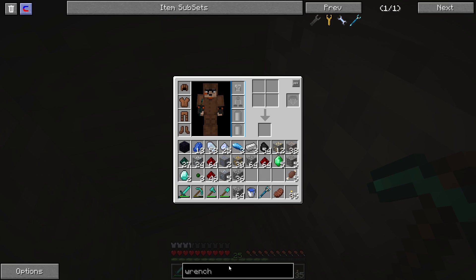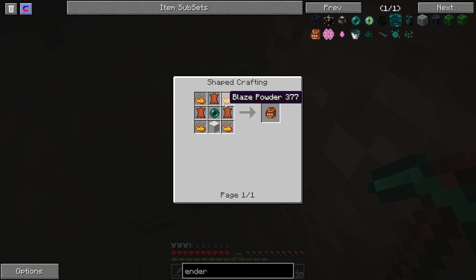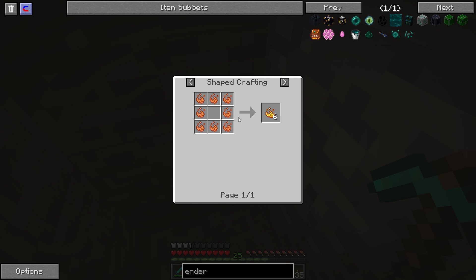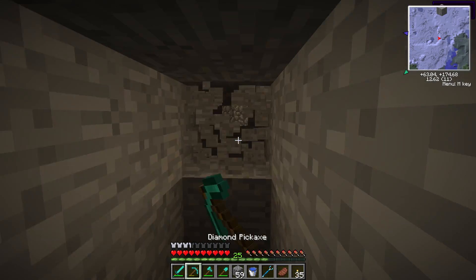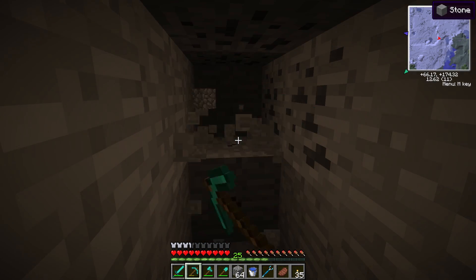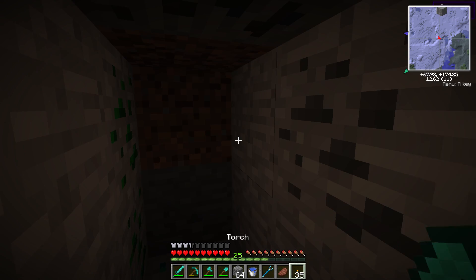I'm assuming the ender pouch is in this mod pack — I should probably check that. And I do believe we need blazes for that. How do we get blaze essence? It's a block — might be one of the magic mods that does that. And more coal — we don't need more coal, we kind of have enough.